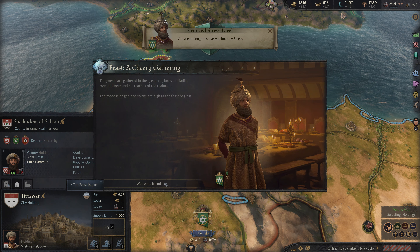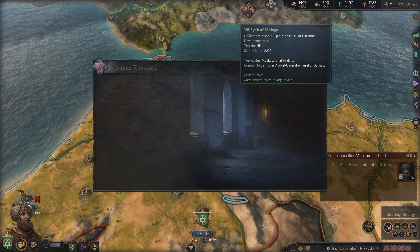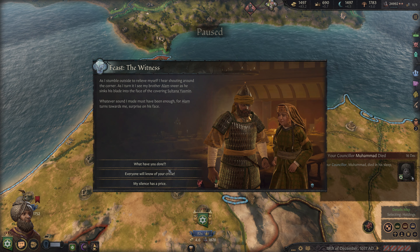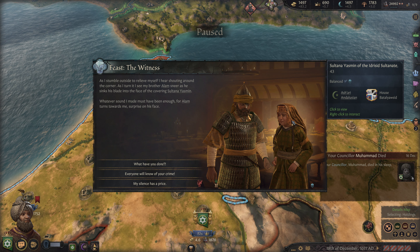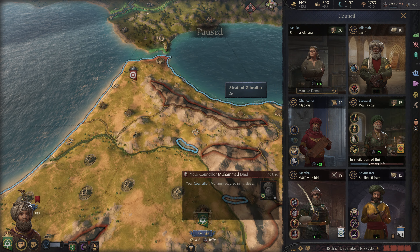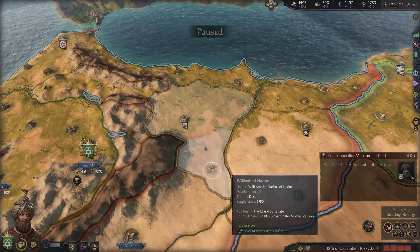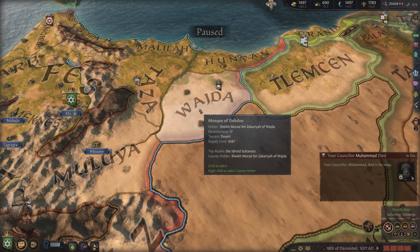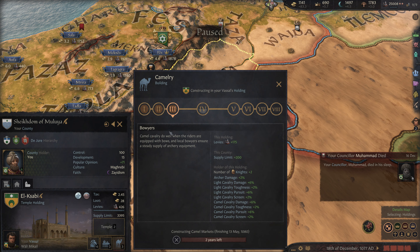We can do a feast, I suppose — welcome, friends. Let's go ahead and build a trade port up over here. We can definitely get a new Spymaster here — that'll be this guy. And just checking through up this way, there's no more money that we can spend over here. We can spend it down this way in this Camelry.